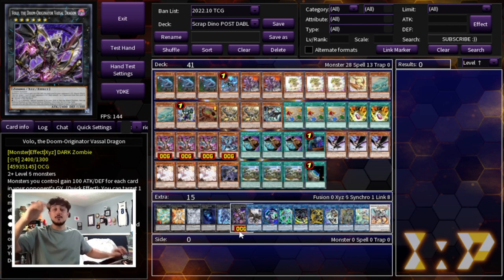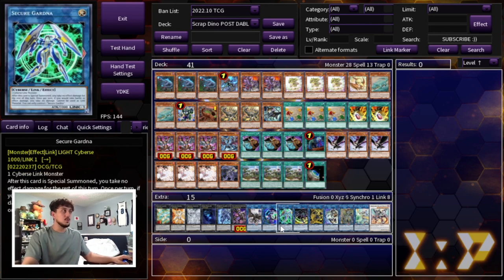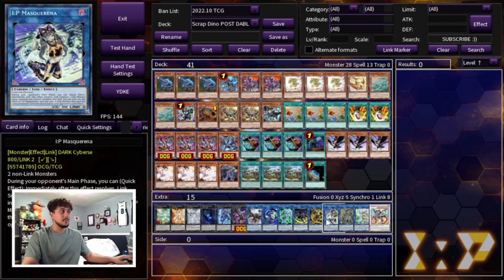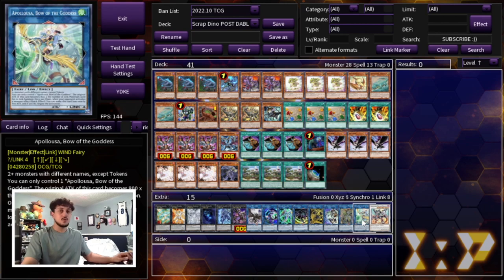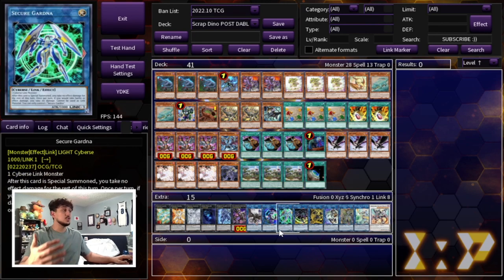That new XYZ gives the Dino and Bestial package another layer of cool interactions that most opponents will not be able to play around. Then we're playing one Scrap Wyvern, one Link Kariboh, and the Secure Gardener - there's a combo where if you get hand trapped a few times you just end on this so you have Pill fodder. One Pentestag to help you OTK, one Dagda to get to your Scythe, one IP Mascarena, one Accesscode Talker, one Apollousa, and one Borrelload Savage Dragon.